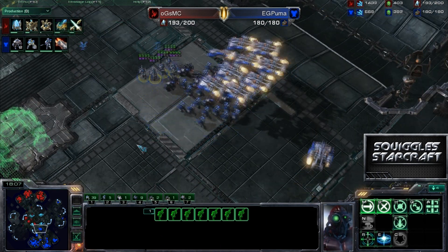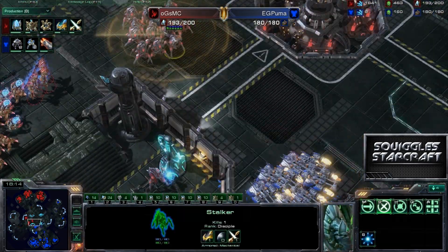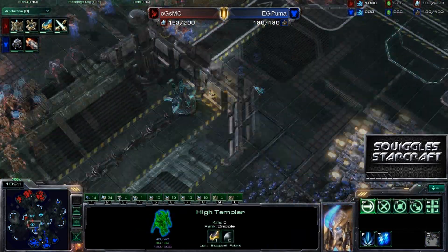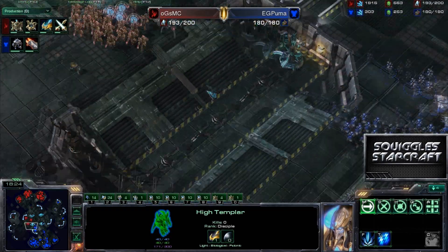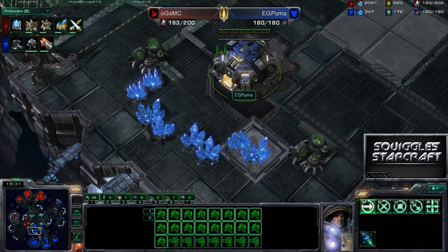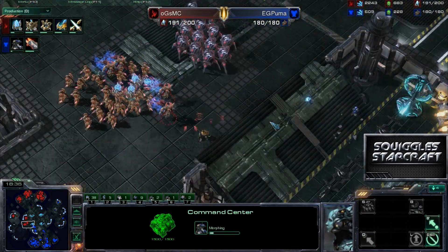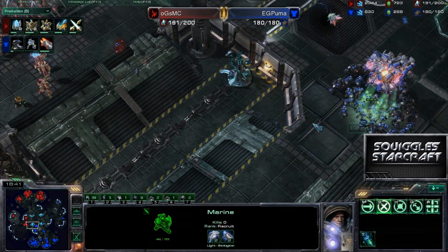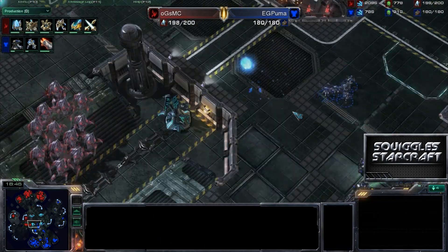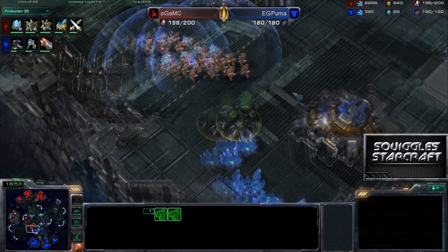Looks like colossus are going to be on the way shortly for MC as he's throwing down that Robo Bay. And high templar — you got to be careful, storm's coming. Scans going down everywhere. Both these players are just trying to jockey to get into the best position possible. Meanwhile Puma is going to try to take his fourth right now. Another stim — so maybe a little bit of over-stimming going on by Puma. There's the EMP on the observer which isn't actually going to do anything useful. There's another EMP — so using two EMPs to take out one observer, that's not all that great.